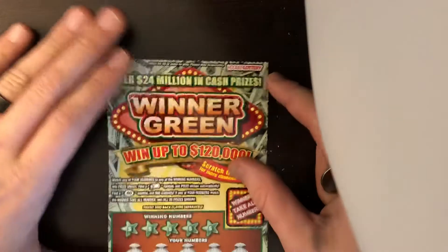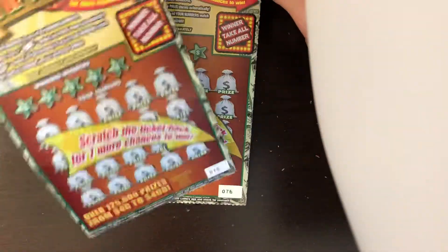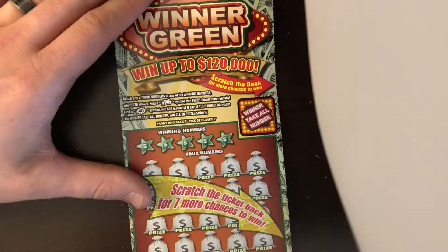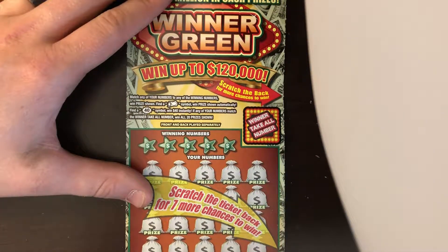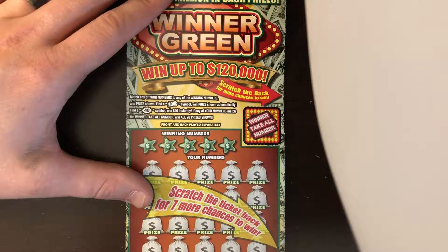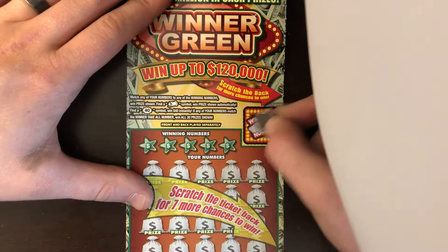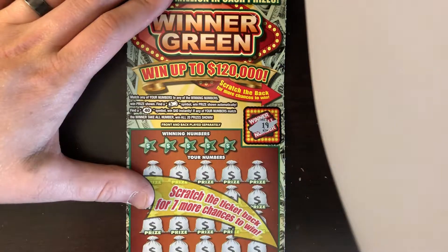On to the Winter Greens. We got ticket numbers 76 and 75. Match any of your numbers to the winning numbers to win the prize shown. Find a money roll to win the prize instantly. Find a 40 burst to win $40 instantly. And if any of your numbers match the winner-take-all number, win all 20 prizes. Winner-take-all number is 19.